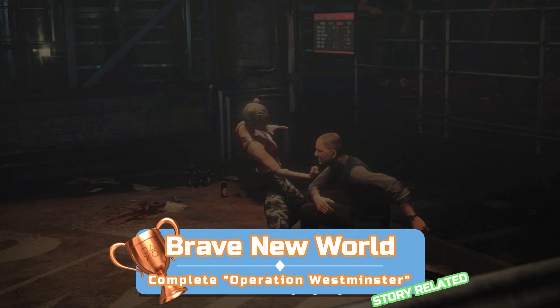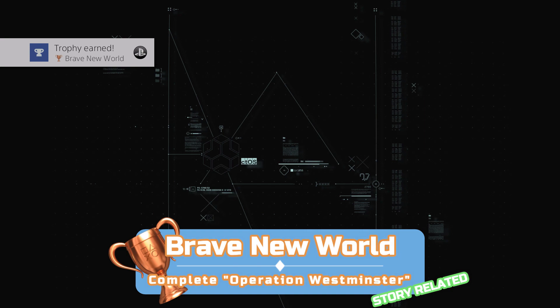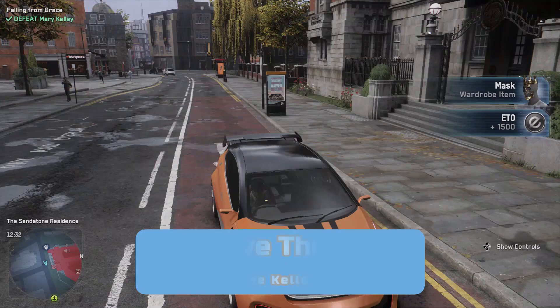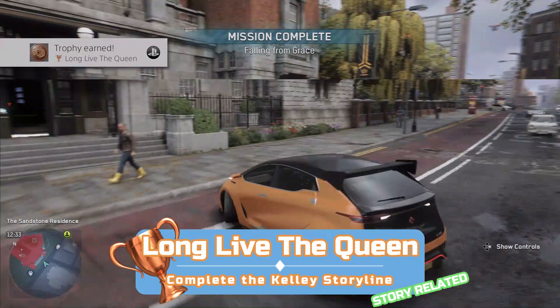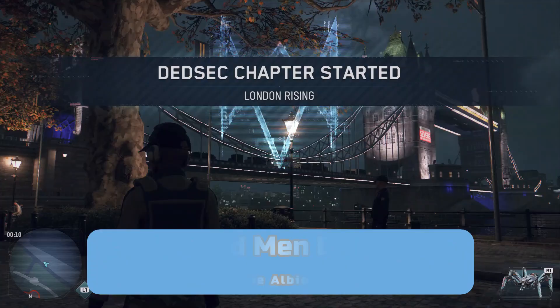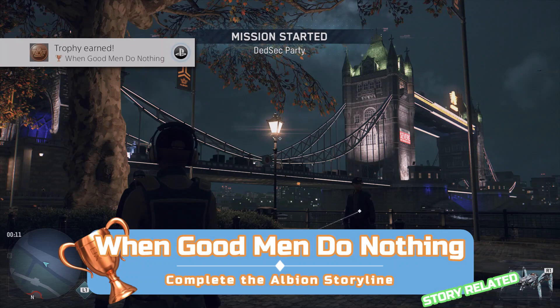First up is a bunch of story-related trophies. You're essentially taking down certain factions for each branch of the story, so it's not necessarily a linear experience, but you will have to complete them all. Brave New World is for finishing the prologue and is probably the first trophy you'll get. You'll also get a trophy after finishing the 404 branch ending with the mission Into the Void — thankfully if you die while escaping it still counts. Then there's one for the Clan Kelly story branch ending with Falling from Grace, and one for the SIRS branch ending with Barbarians at the Gate, and one for the Albion branch ending with London's Protectors.